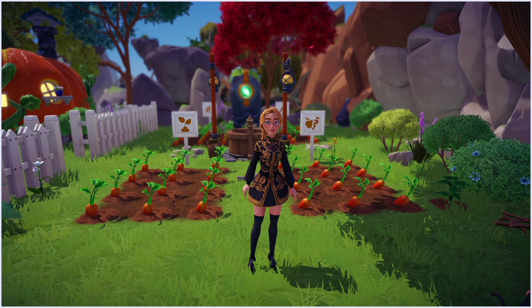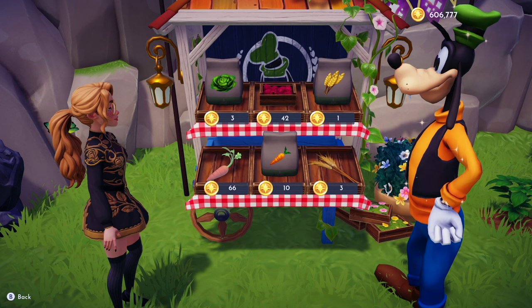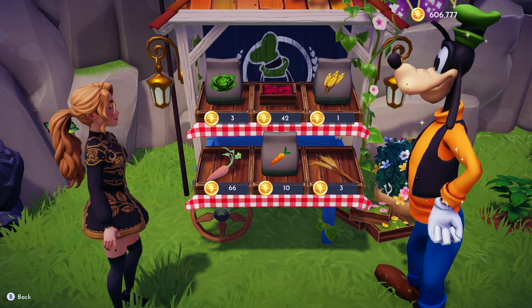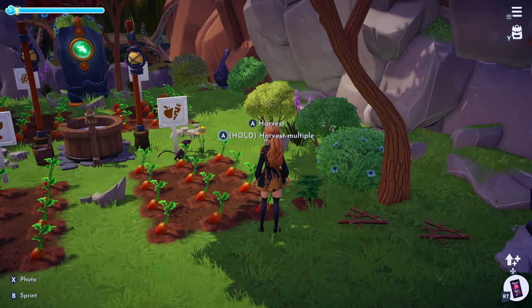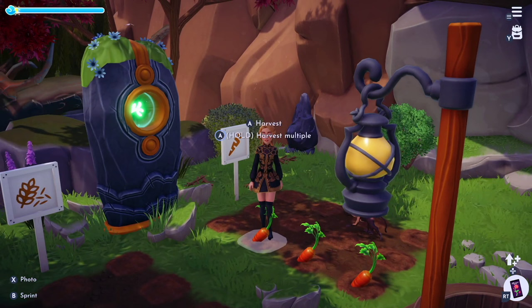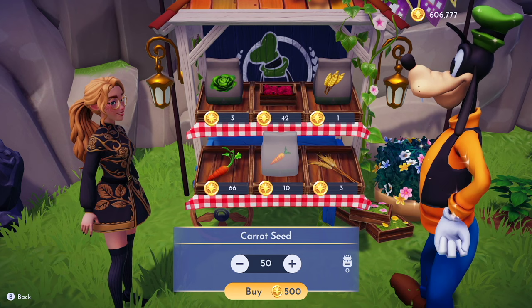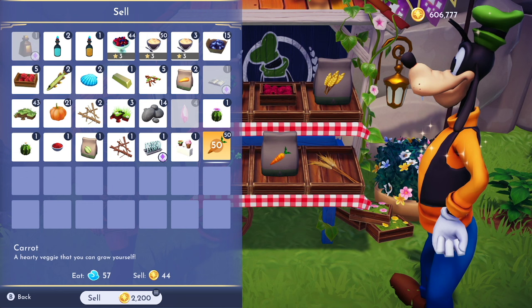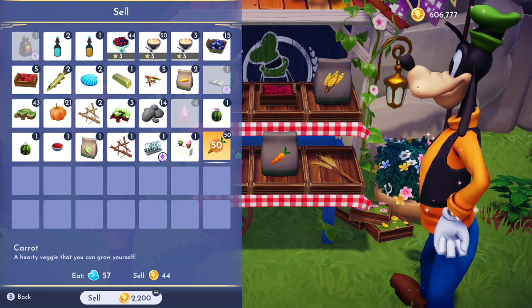I have about 50 carrots here. For the sake of the video I've done plots of 50 to show you how much money you can make, but I'd recommend making bigger plots. Carrots cost 10 star coins to purchase and sell for 66. To purchase 50 carrot seeds it's 500 star coins, and selling all 50 carrots makes you 2,000 star coins — the profit is amazing and carrots grow relatively fast.